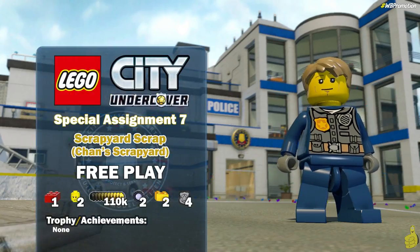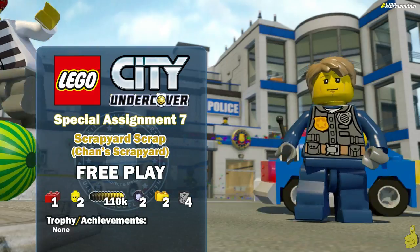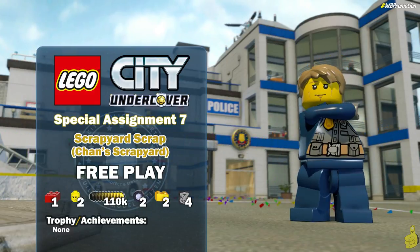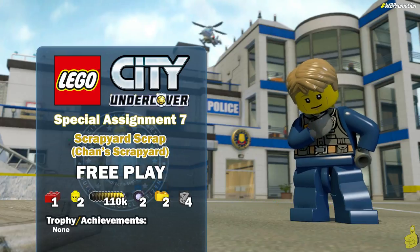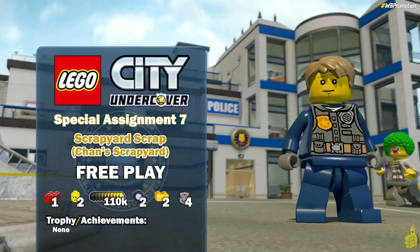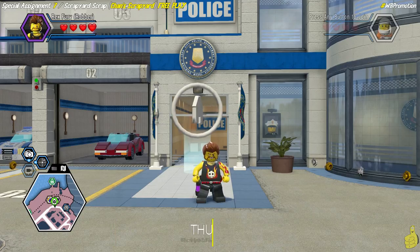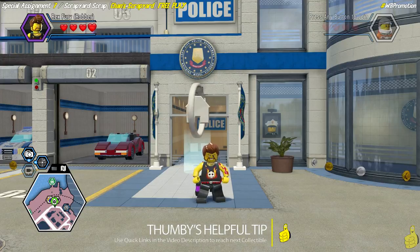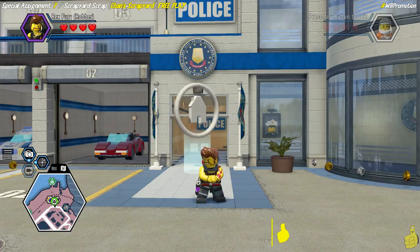Hey, what's up everybody! Brian with HappyThumbsGaming here. We're back with some more LEGO City Undercover! This time we're looking at Special Assignment number seven, Scrapyard Scrap, also labeled as Chan Scrapyard on your map — and of course it's free play! We're going after all the collectibles including a red brick — this one is the Super Safe Crack, which makes cracking safes easy.